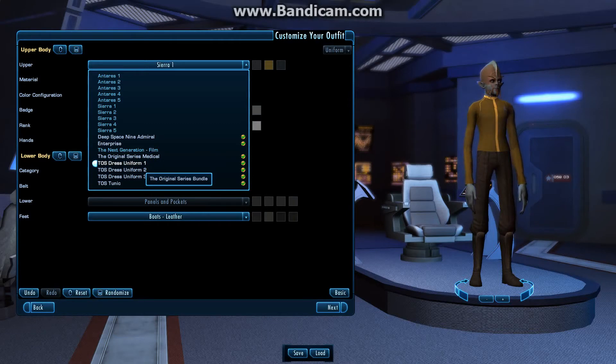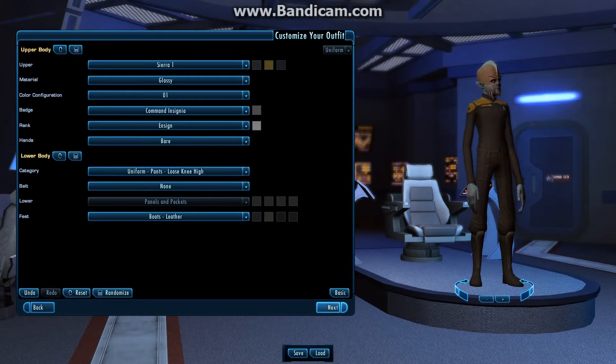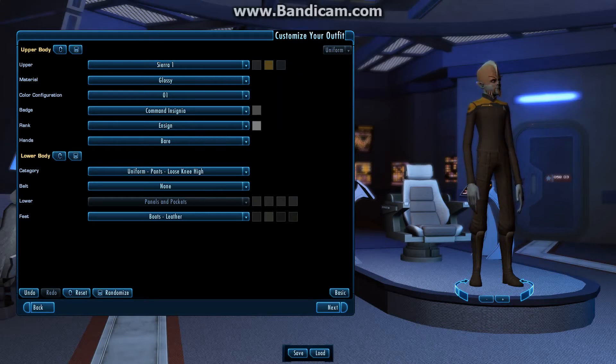I have a few options unlocked here, but for now we'll just stick with the starting outfit. You can change the colors — it'll default to your class colors: yellow for engineering, red for command, and blue for science. Despite the red shirt mythology — because red shirts were security in the original series — they changed it up later on so that red became command, and gold shirts tended to die as security in later shows. But the red shirt mythology has lived on despite that.